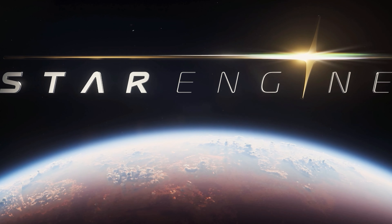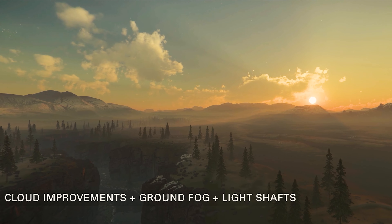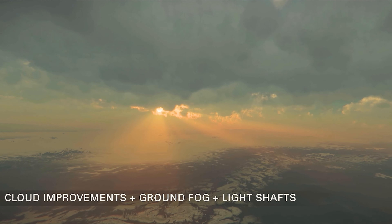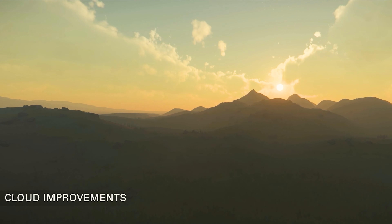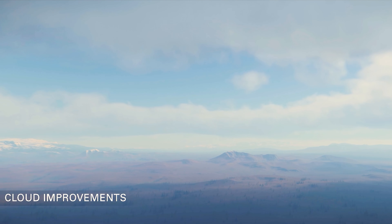Subsequently, some of the areas were presented again in more detail. The start was made by the current version of the clouds, fog and weather technologies, which are rendered in real time and rely on an authentic god ray technology. Thus, a realistic impression of the environment is created with corresponding light breaks and ground fog effects.